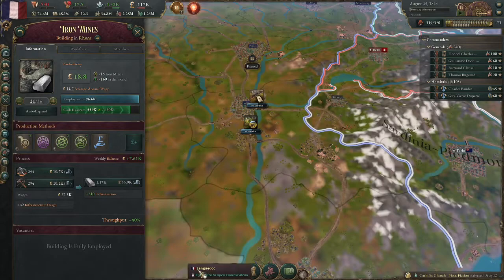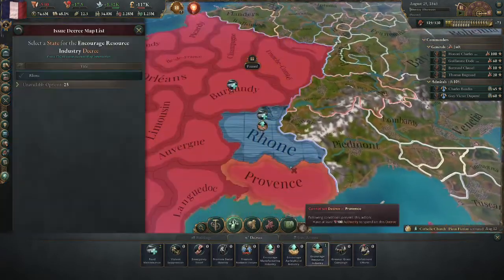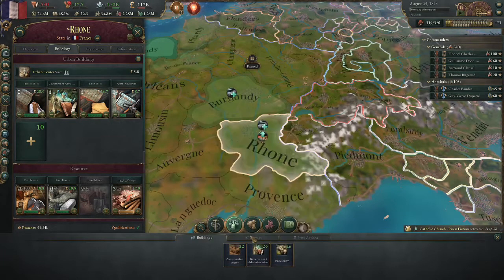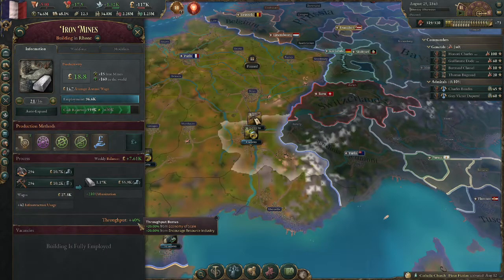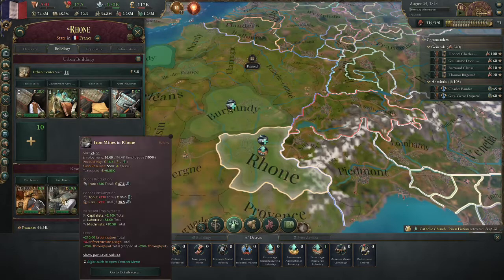This modifier stacks — if you build past level 21, say you have six iron mines giving 5% throughput, putting that Encourage Resource Industry modifier does not make you stop at the 20% cap. It's 40% with that decree. The 20% throughput cap does not affect the modifier from decrees — you will have 25% throughput in that province. So any resource past level 21 is really super efficient when you put on Encourage Resource Industry.